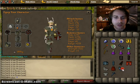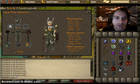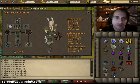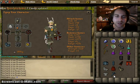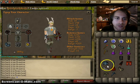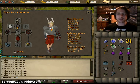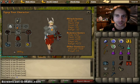An alternative to barrows gloves is rune gloves. You obviously drop down 4 strength bonus, going from 12 to 8, plus not as much accuracy — but you're not risking anything. Those gloves are worth like 6.5k, which is nothing. I would recommend doing your own cost-benefit analysis and choosing what works best for you.